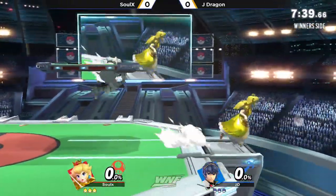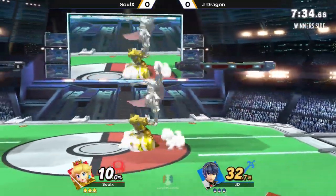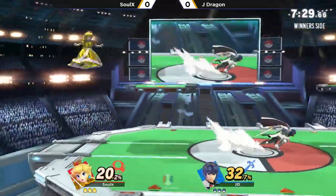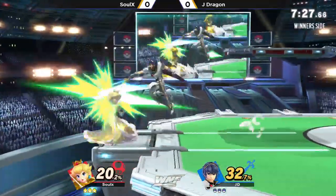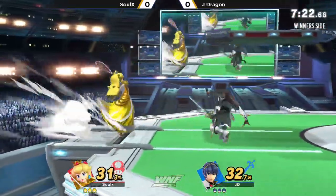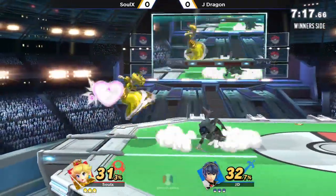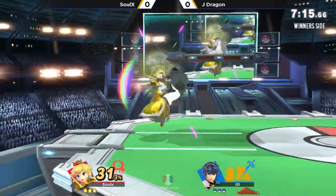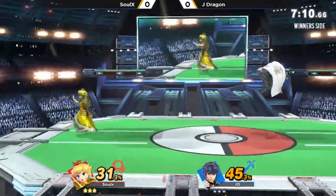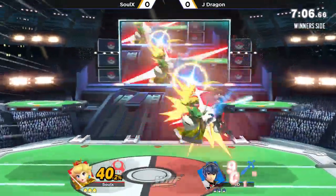We're playing some hardcore neutral right now. Both players at 0%. SoulX coming in with a dash attack and getting a combo started with a down tilt — 32%. Doesn't make too much out of it, but he's at least forcing the approach from JD. JDragon has that stage establishment looking pretty good, and with a sword, it makes your stage position that much more deadly, especially against a character without disjoints. But Peach has that counter — that counter is actually ridiculous. I see Peach use her counter way more than a lot of other characters, even really good Peaches. It's a viable thing to do.